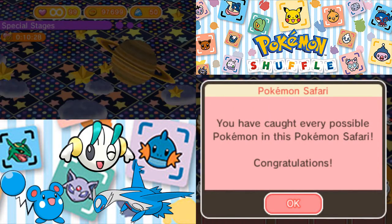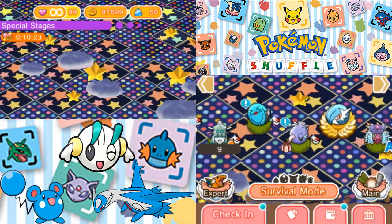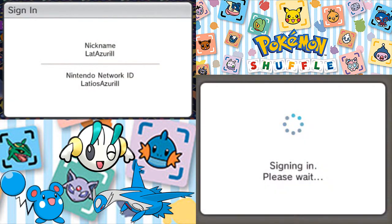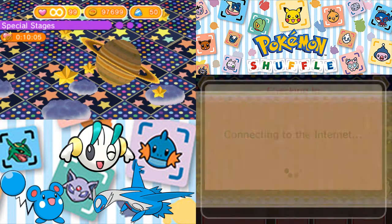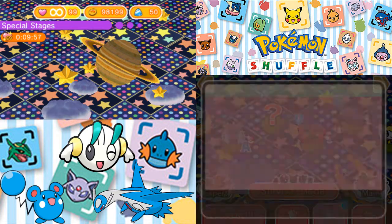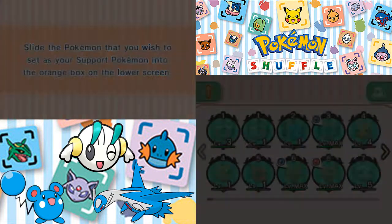Congratulations, you got everything in this Safari! We finally used another Grave Ball. Oh, we got five hearts. We got a Pikachu and a Mega Speed Up, and we got 500 coins. I don't really know why there's an extra five hearts, but that's fine. It's kind of funny — I get an extra five hearts while using the infinite hearts.